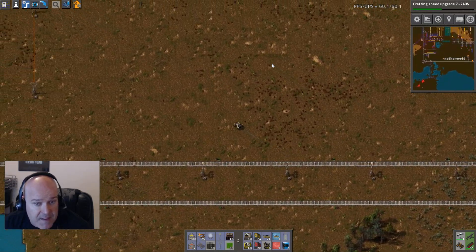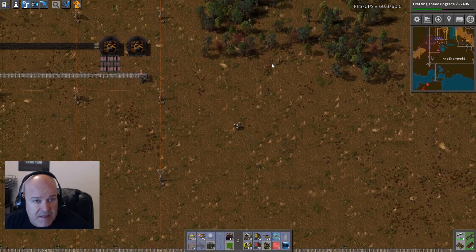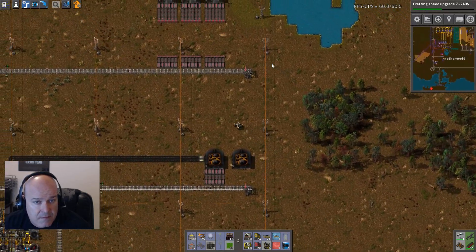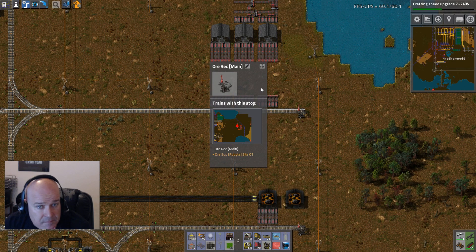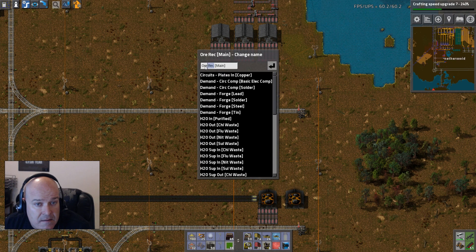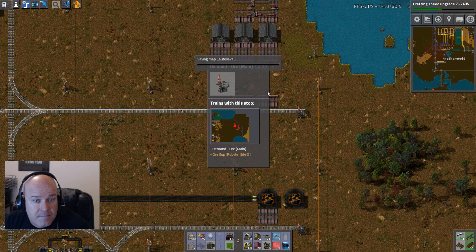I'm going to fix the ore receiving station. We'll call it 'ore receiving main' - actually 'demand' because this would technically be demand. 'Ore main demand' - there, that's good.